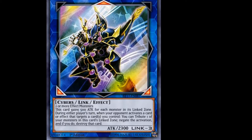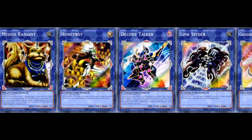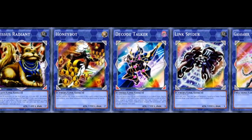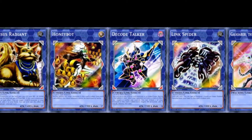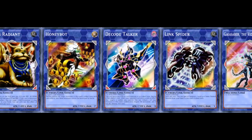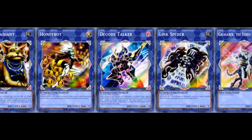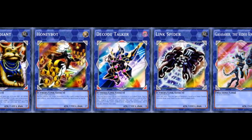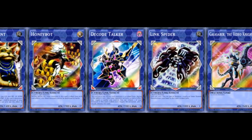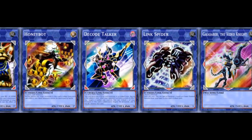What happens then is Decode Talker, as a Link 3, has three zones it points to: one on your opponent's side of the field, one diagonally down, and one diagonally right. You can only summon monsters from the Extra Deck into zones that Link Monsters point to. If you don't have any Link Monsters on board, you can only summon an Extra Deck monster into your Extra Monster Zone.